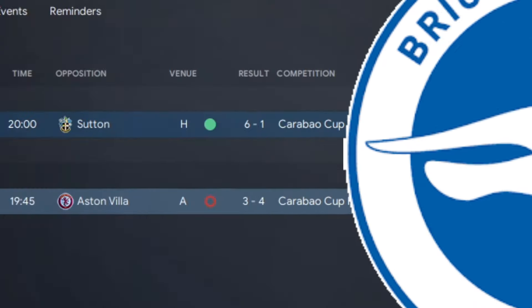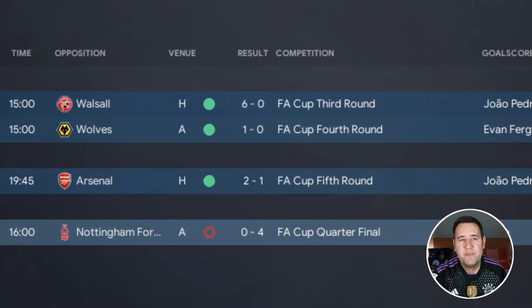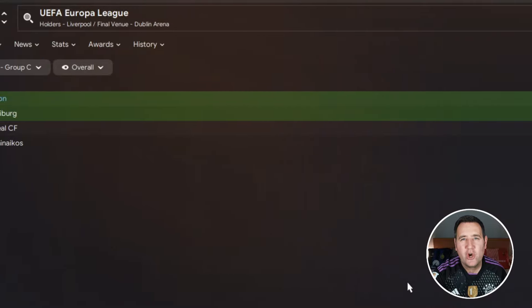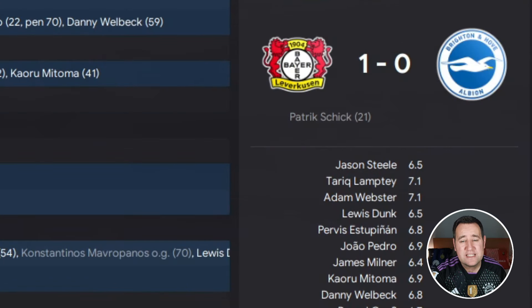Now testing with Brighton. In the Carabao Cup, we got knocked out against Aston Villa in the fourth round away from home, losing 4-3. In the FA Cup, we knocked out Wolves and Arsenal in the fifth round 2-1, but lost in the quarter-final 4-0 against Nottingham Forest. In the Europa League, they topped their group — won 4, drew 1, lost 1, finishing on 13 points. They knocked out Real Sociedad and West Ham in the quarter-final, reaching the semi-final, but lost to Bayer Leverkusen on aggregate 3-2.